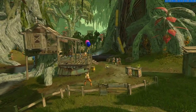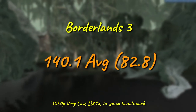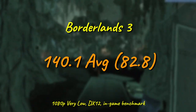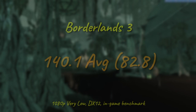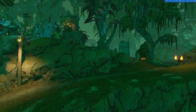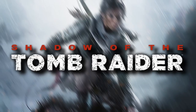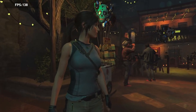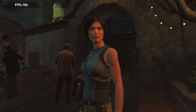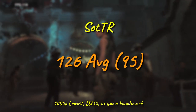Borderlands 3, well known for its ability to become a stuttery mess on lower-end hardware, delivers not only a solid 140 FPS average but even keeps the 1% lows in the 80s. It should be pointed out that this is a mixed benchmark, with the average coming from the in-game benchmark and the 1% low figure coming from a 20-minute actual gameplay session — it's just the easiest way to get repeatable figures. Shadow of the Tomb Raider has no problem utilizing all 6 cores to great effect, with the Xeon pushing over 120 on average, with a minimum frame rate of 95.